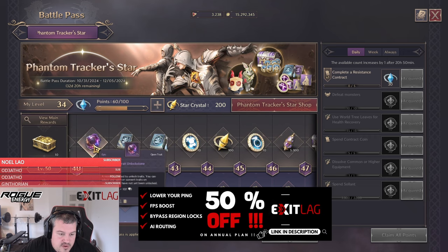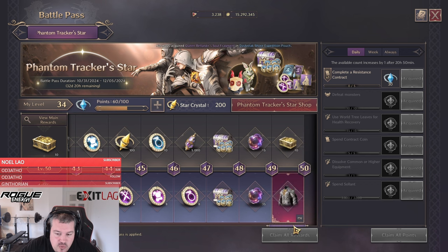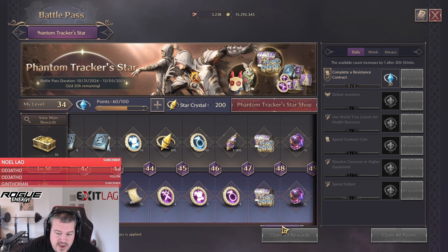In the Battle Pass, even on the free version you can get Trade Unlock Stones, but purchasing the Battle Pass gives you even more — a total of 100 pieces. Spending the 500 Lucent just to get those 70 Trade Unlock Stones is already worth it, regardless of the other great rewards in the pass.